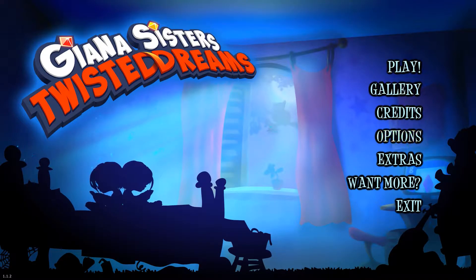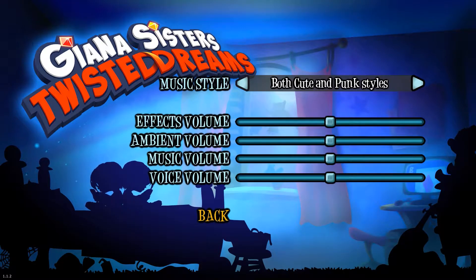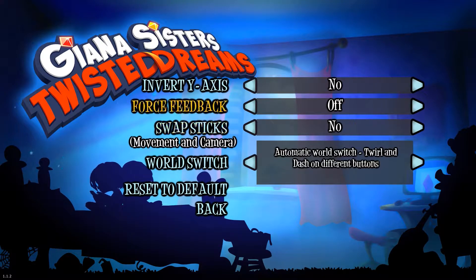Let's have a quick look at the options menu. In-game options, all you have is audio which has four sliders and the ability to change music styles — if you don't like one style you can turn the other off. It also has controls, which are just some basic controls, not actually the ability to rebind them.